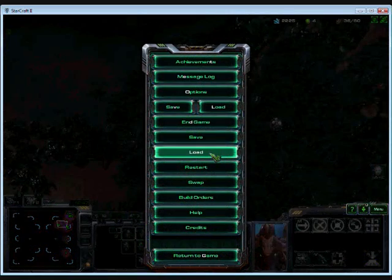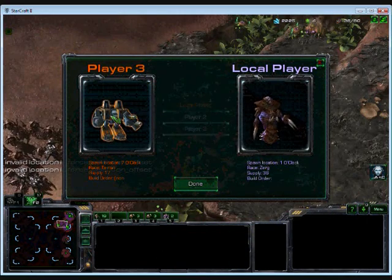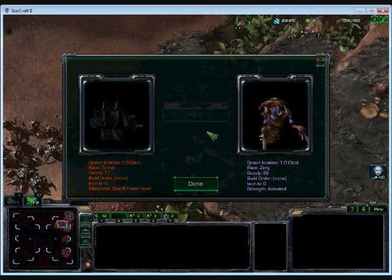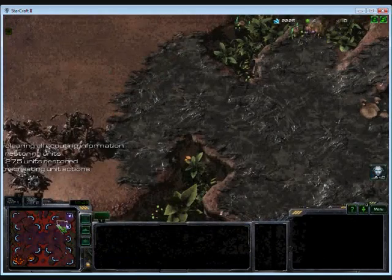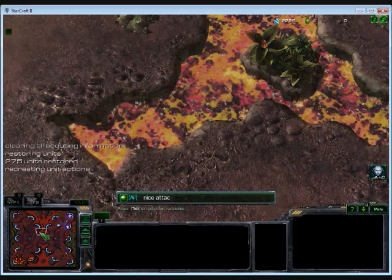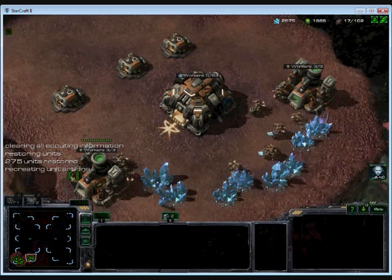Now if you want to swap sides, you don't actually have to save and load — you can go through the menu system into swap. Again, just click on which unit you want and select the controller. I've got player 2 as a spectator at the moment — I'll mess around with these and now I'm the spectator. As you can see I've got full vision of the whole map. This could be a training tool, or you can just watch your buddies have battles and try to play it from their point of view and talk to them. And if you think you can do better, just select a side and we're back as Terran again.